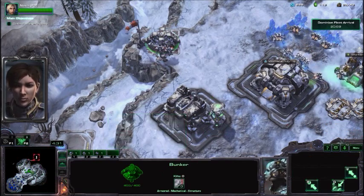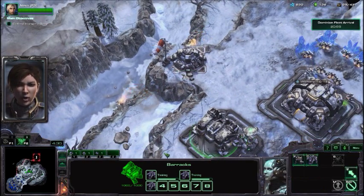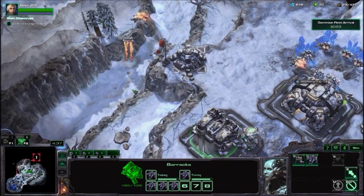If they start looking like they're in bad shape, send them back to Admiral Horner and he'll take care of them.